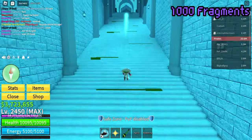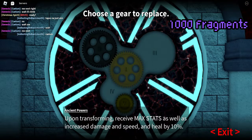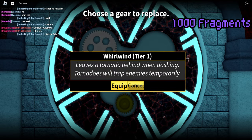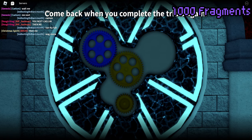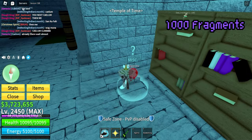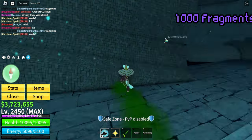After completing your second trial, go back once again to the ancient clock. This time, you'll need to choose which ability you wish to unlock. The options are either the whirlwind or the lightning cloak. I chose the whirlwind, which leaves a tornado behind once you do a dash step. The next thing to do now is to train once again so you can join the next trial and unlock the third gear.